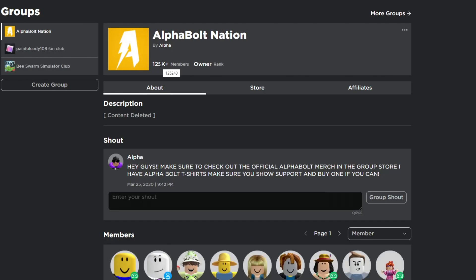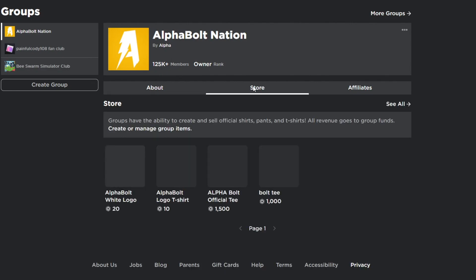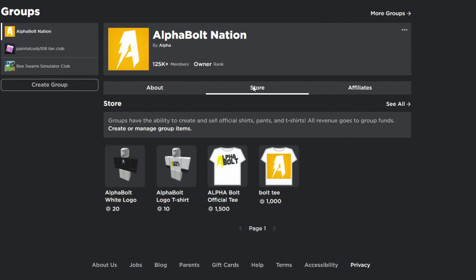We currently have 125,000 and 240 members, so make sure you join the group. I also have a store with two t-shirts for sale inside the group — one for 20 Robux, one for 10 Robux. You can support the Alpha Nation with those t-shirts; it does help out and can increase your chances of winning. But if you don't want to, just comment your name, like the video, and join the group — you'll still be entering the giveaways. Good luck, I hope you all can win some Robux.